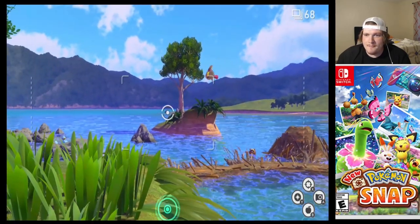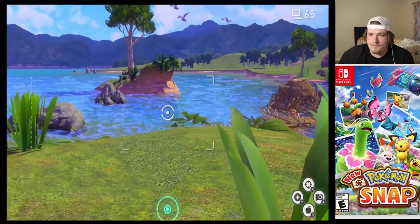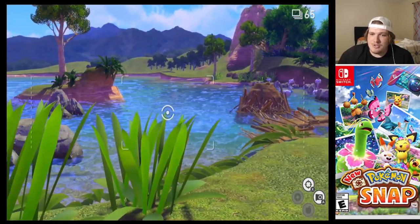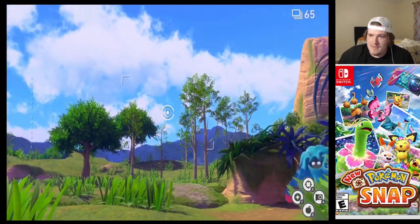So there's Pidgeot getting ready — get ready, take some photos — and unfortunately I think I did it a little bit too late. The grass got in the way, so you have to line it up just right. It's going to take you a couple tries, and eventually you're going to be able to get Pidgeot to snatch up that Magikarp.